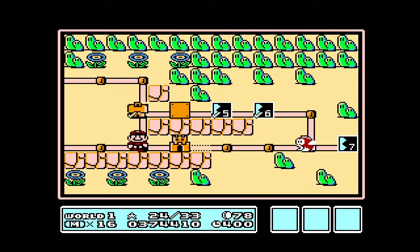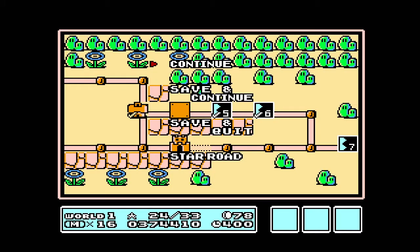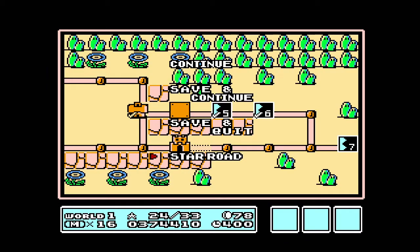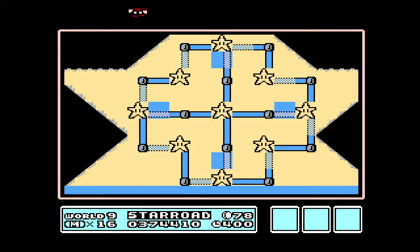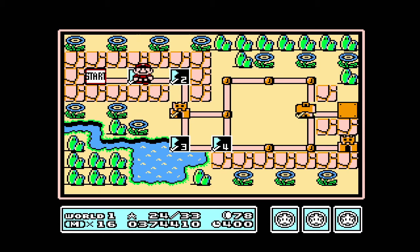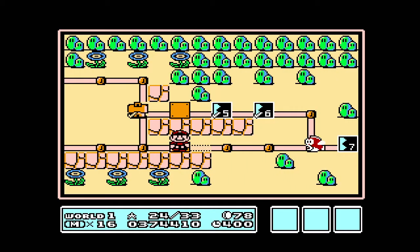I wanted to show you something really cool. When you press Start on the Overworld, you can continue, save and continue, save and quit, or Star Road. And when you go to Star Road, this is how you are connected to the different worlds. So anytime you can come back and move between worlds, which I think was a really good idea to include in this game. But we can't really go anywhere else except World 1, because we haven't even finished World 1 yet.